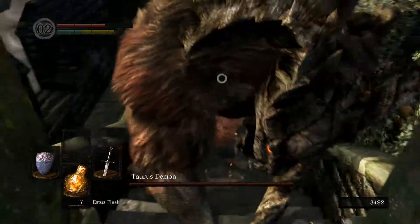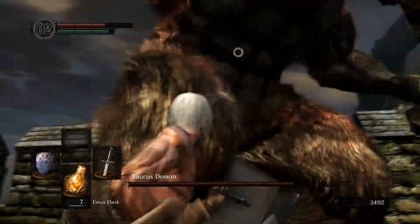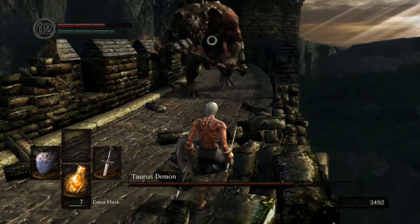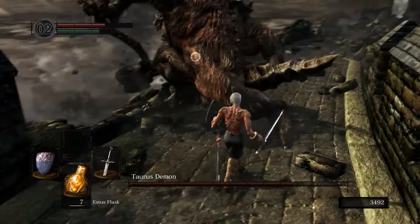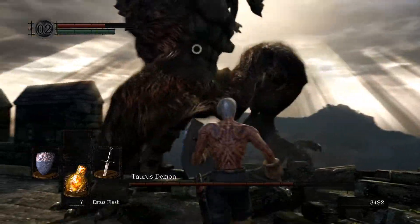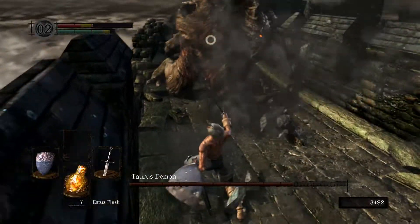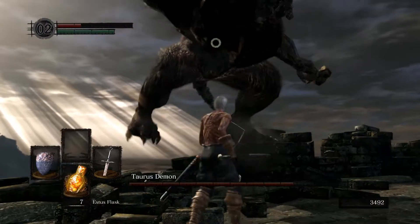The method I prefer, which I find to be a little more reliable, is to get Taurus to backstep off the bridge. Sometimes he'll backstep straight off, but as you'll see in this video, I actually get him to backstep and then as he takes a slight step backwards with his next attack, that is when he actually falls off. To bait out the backstep, I like to get as close to Taurus as possible. This makes it a little harder to dodge some of his attacks, especially the one where he slams his axe straight down, but I feel it makes him more likely to backstep away. Even if you can't get him to leap off or backstep off, if you can get Taurus close enough to the edge, he might just fall off that way.